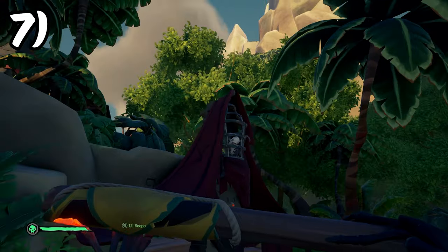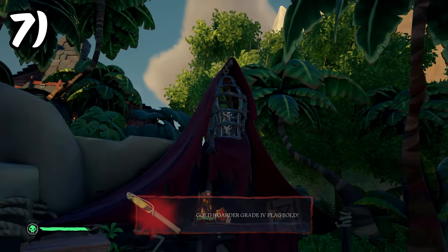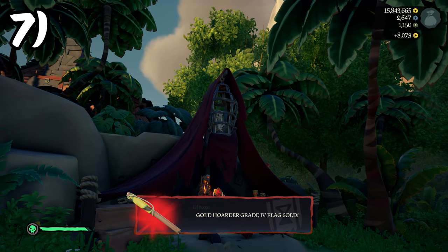You can sell emissary flags to the reaper NPC at the outpost, but many commendations do require you to sell them at the reaper's hideout.